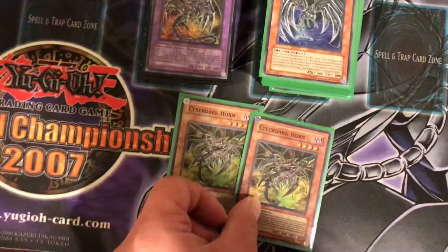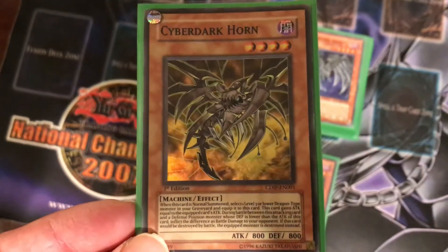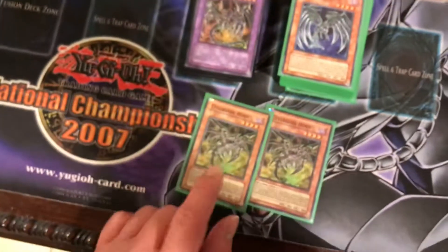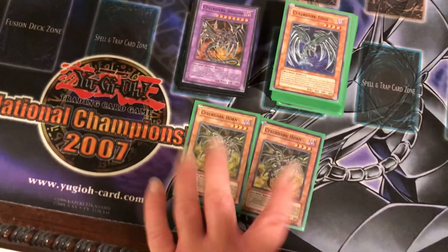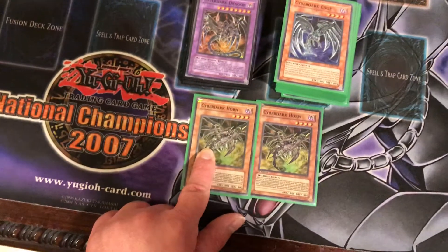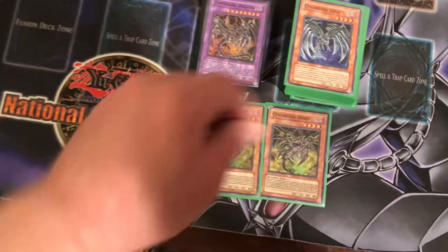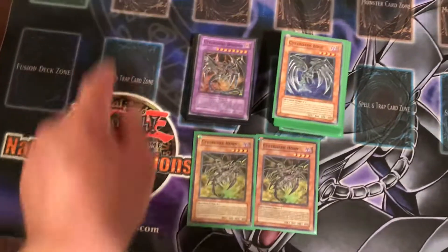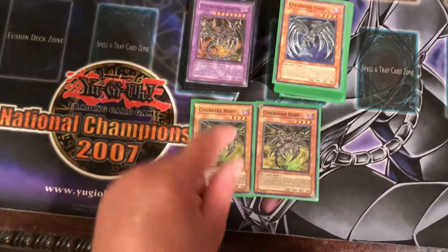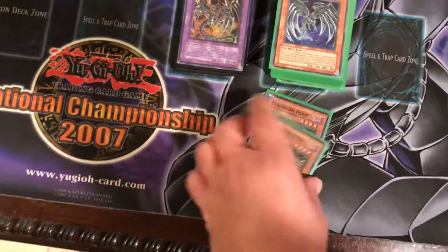We got two Cyberdark Horn. When this is normal summoned, you can select one level three or lower dragon type monster in your graveyard and equip it to this card. This monster gains the attack points of that equipped monster. It also inflicts piercing damage when it attacks an opponent's monster in defense mode — if Cyberdark Horn's attack is greater than that monster's defense, the difference comes out of your opponent's life points. And if this monster were to be destroyed in battle, the equipped monster is destroyed instead, but you still take battle damage.